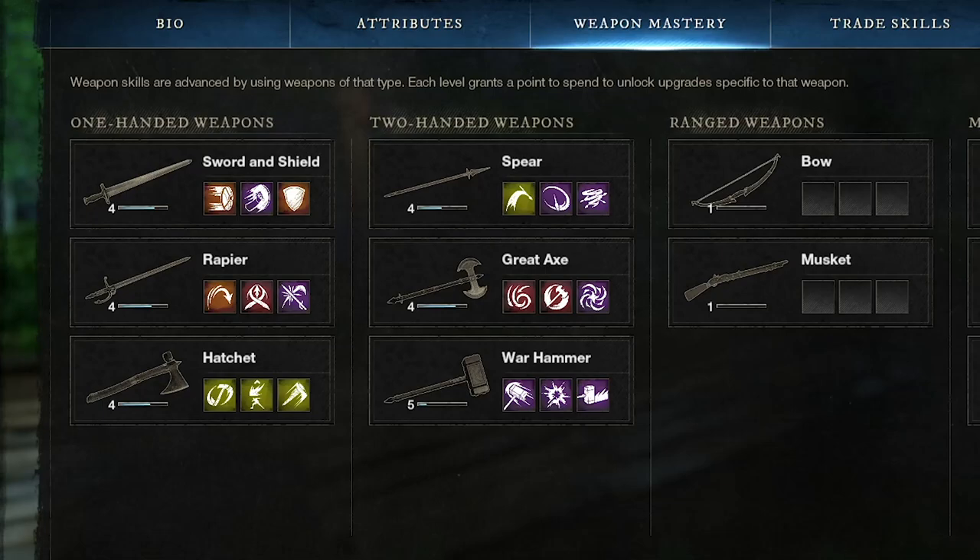Today we are going to find the melee weapon that works for you. Melee weapons can come in two varieties: one-handed and two-handed. The one-handed weapons tend to have smaller, fast attacks while the two-handed weapons are slow hitting but do big damage.